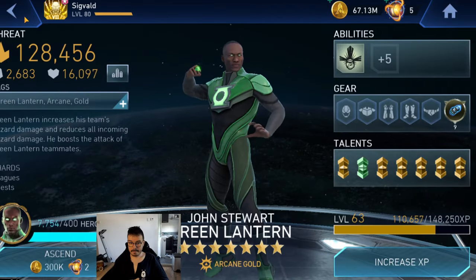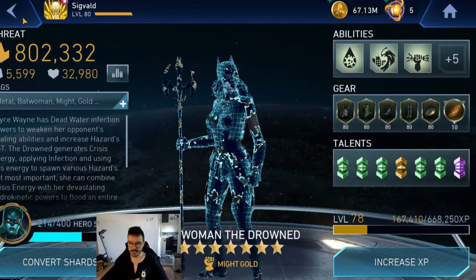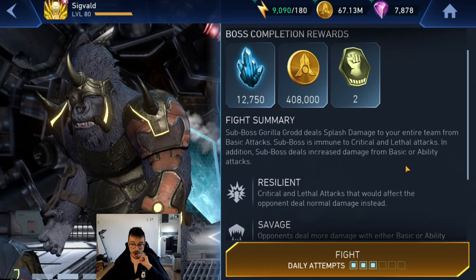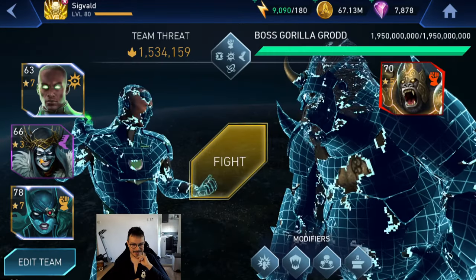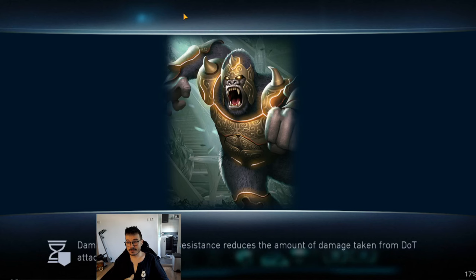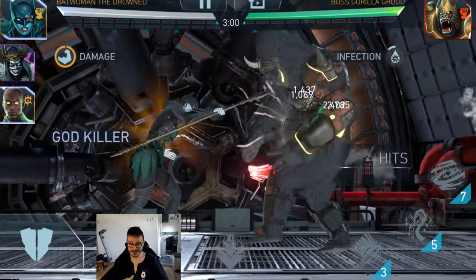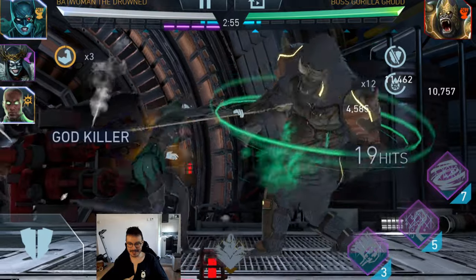So here we have Green Lantern, Robin King, and Batman the Drowned. The biggest problem here is getting that Green Lantern killed. Wait — is this Chaos Tagging? Oh, he's not Chaos Tagging. Yeah, we're gonna have an easy time here boys. We don't need to get anybody killed — we're gonna have a good time. So many Grodd bosses are Chaos Tagging that I just assume at this point, when I see a Grodd that's somewhat in the second, third, or fourth tier, I'm a bit suspicious of him. But thankfully we can tag in and out here.